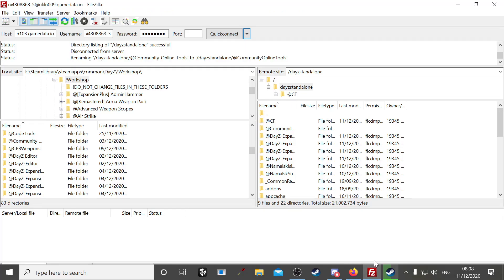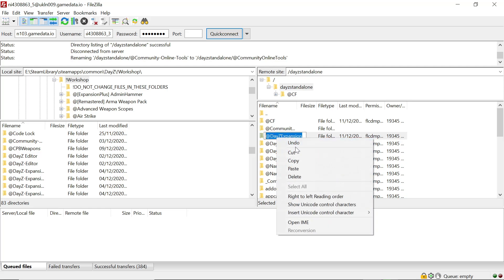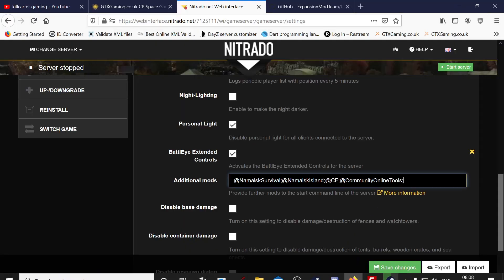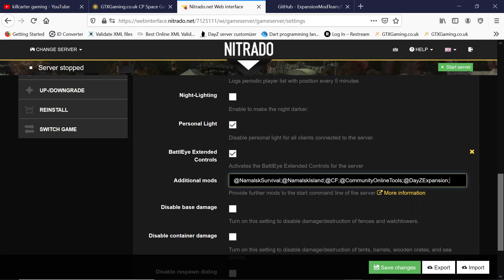We need to repeat this process for all mods. Next is Expansion — get rid of the dashes, copy the name, go back to your dashboard, put it in, followed by a semicolon as usual.